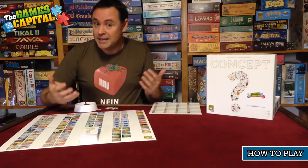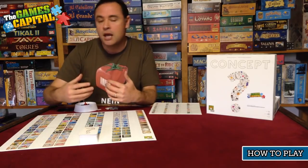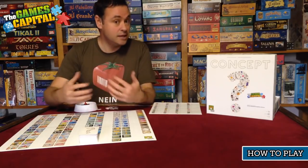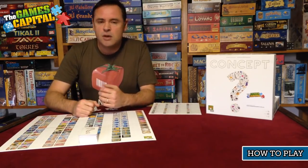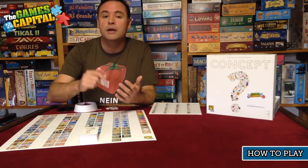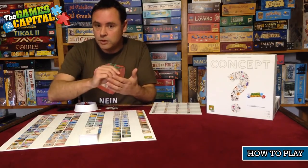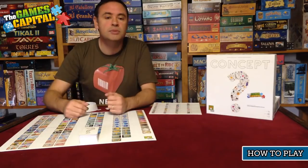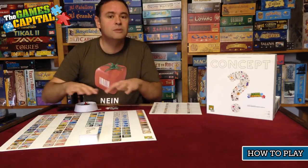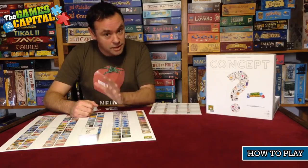It's a party game, and it's in the same family as a lot of other party-style games — games that require you to describe either a word or a phrase to the other players and get them to guess what it is. It's similar to games like Pictionary, where you draw the clue, or Taboo, where you describe a word verbally. But Concept uses a completely different method of describing those words and phrases, and we'll get to that in a moment.